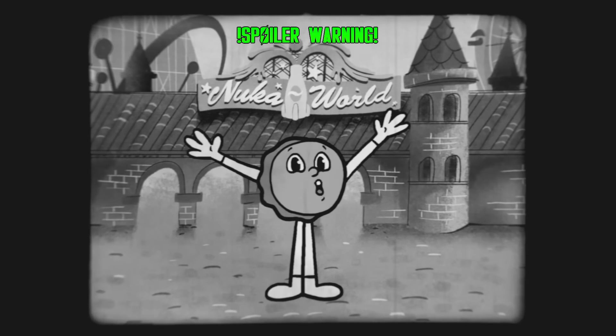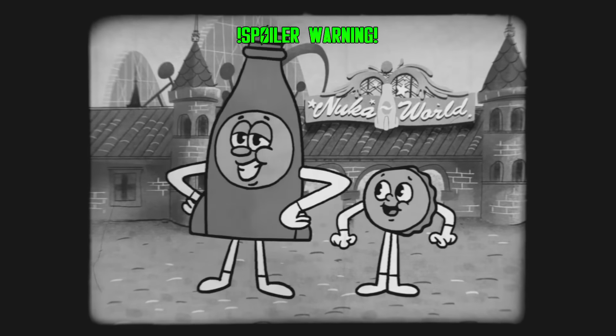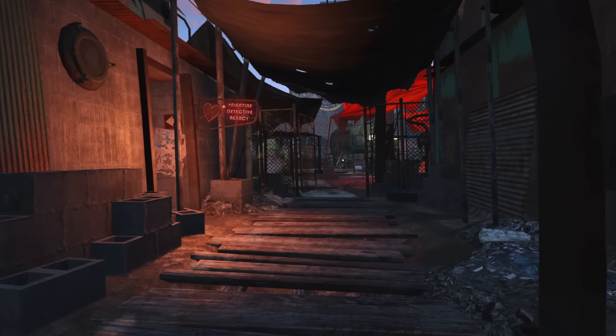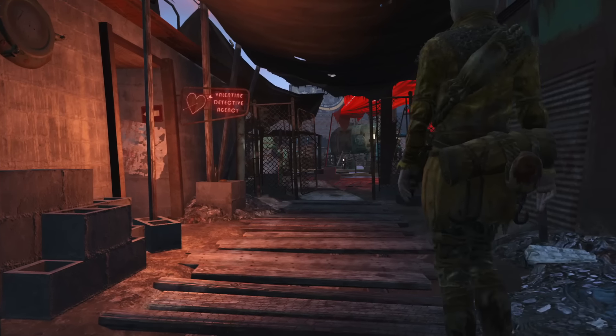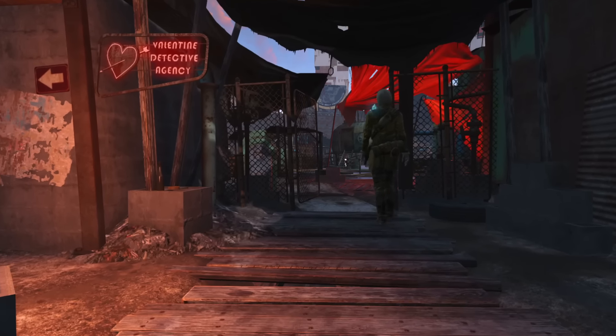I'm just gonna warn you now, this discussion of an 8-year-old DLC to a 9-year-old video game is going to have spoilers. Please learn to deal. Now, getting this show on the road, the DLC starts off with you getting a message from Ellie, Nick Valentine's assistant, that the Valentine Detective Agency has a new client. So we head over to Diamond City and get the skinny.